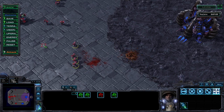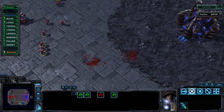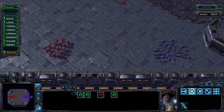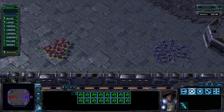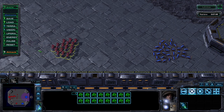A bit of babysitting can go a long way. First, let's talk about stutter stepping. The damage from their attack is dealt instantly, meaning there's no projectile flight time or charge-up of the attack, and their attack speed is absurdly fast. Couple that with the fact that they are a ranged unit.